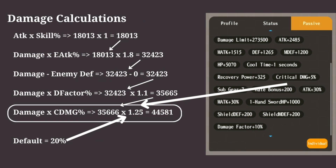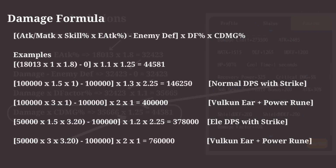Here's the damage breakdown for a crit hit. This is the final damage formula, with examples of the damage shown.